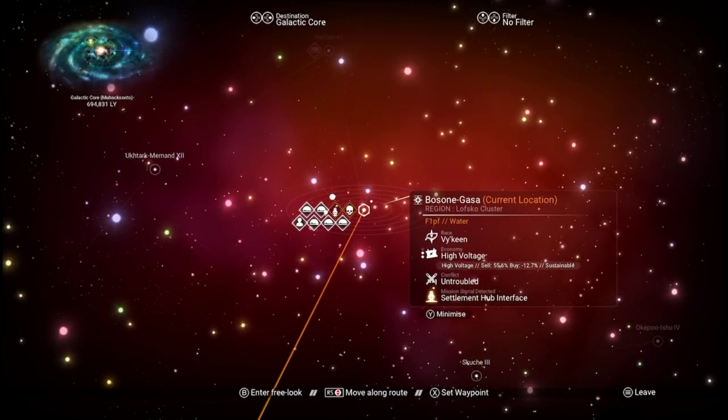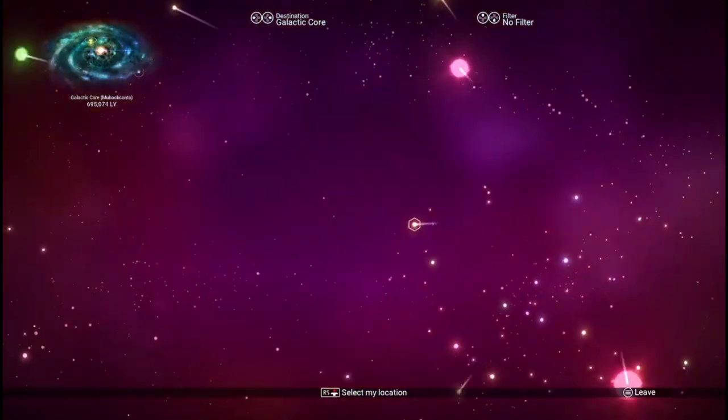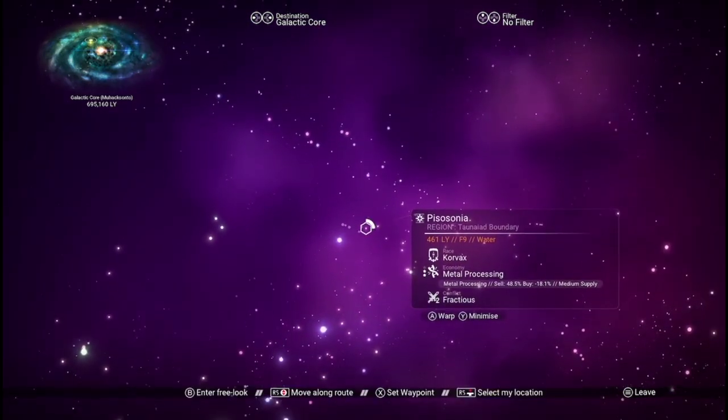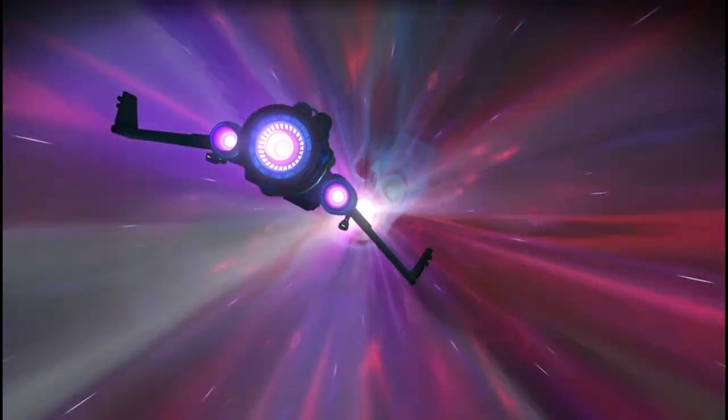You can see all the base computers by the system — those are all the people who walked through to the system and put a base computer down, which is cool. There are explorers like me all over the place in No Man's Sky.